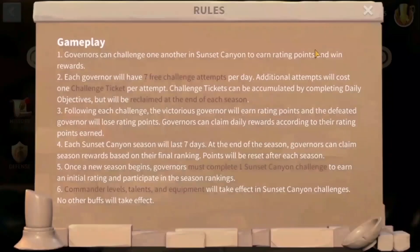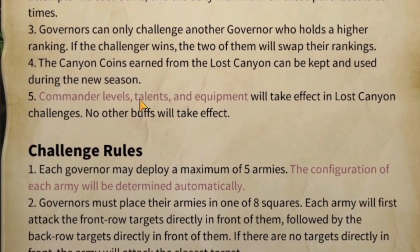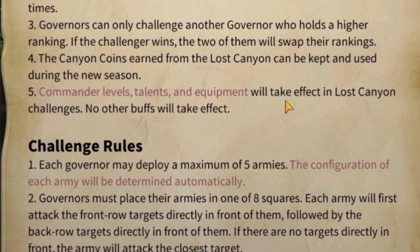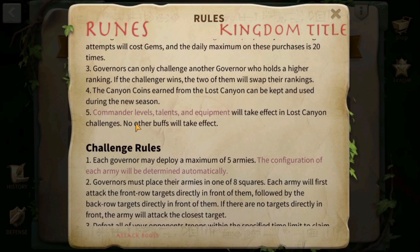One key thing to remember is that within the Lost Canyon or the Sunset Canyon, commander levels, talent, and equipment will take effect, but no other buff will take effect. So runes, kingdom title, and attack boost will not apply.